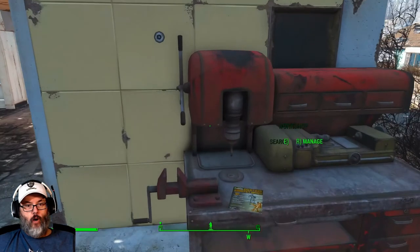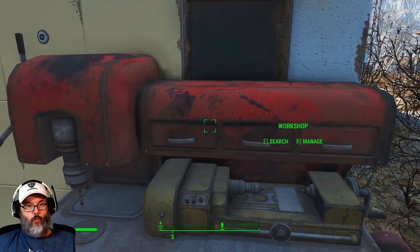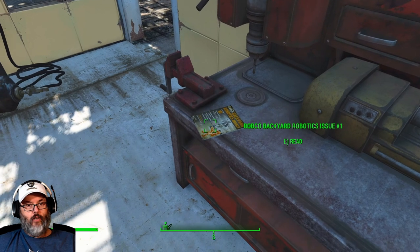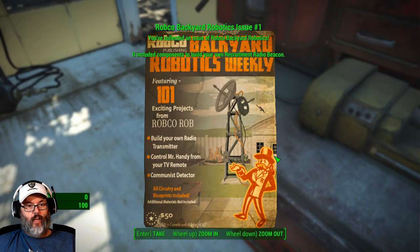When you first come over, there's your workshop. Normally you just open it up, but now there is a copy of RobCo Backyard Robotics, issue number one. We'll pick it up and read it — 'Build your own radio transmitter.' That's the key. And you'll notice items are being added to your inventory.